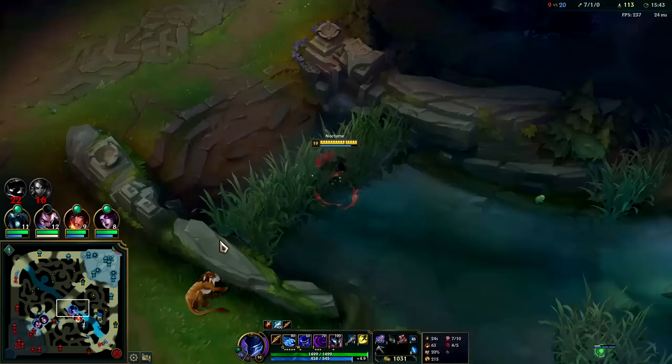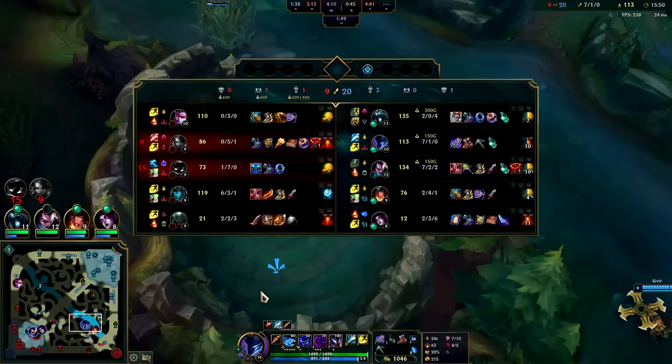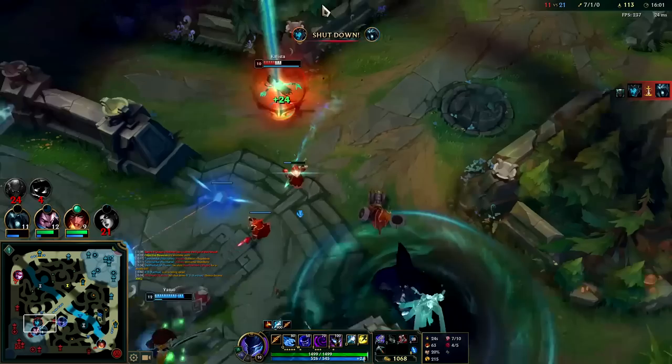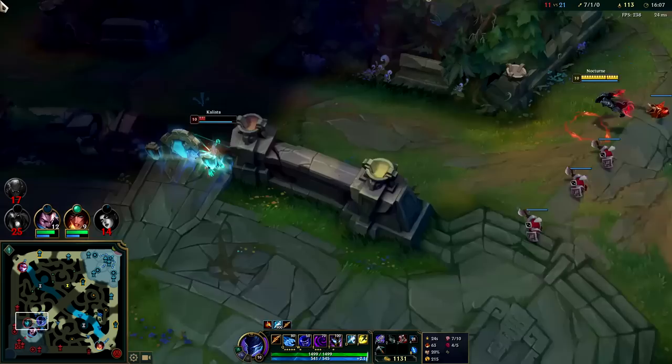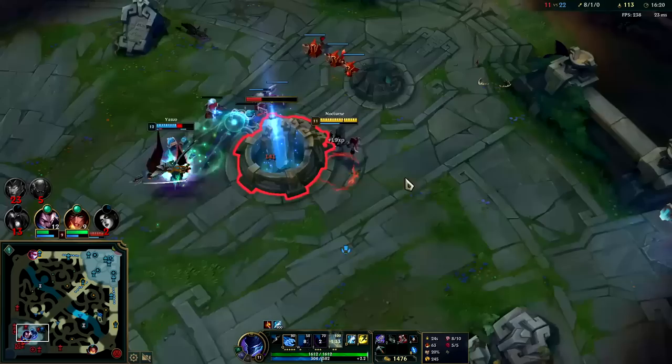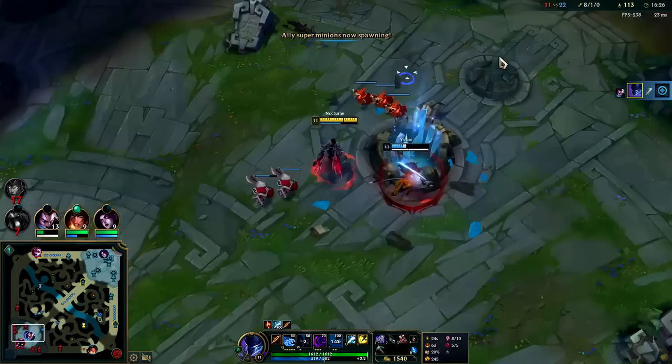It's such a smooth experience going for the BORK rush on Nocturne — you can solo tanks, you can solo squishes, you can take dragons super easily from all the healing. It's not like going for a lethality Duskblade build where you lose all your health. She's dead — you can even use activatable items in your Q and E in midair before you land. It doesn't make much of a difference but sometimes it's just enough to change the outcome.